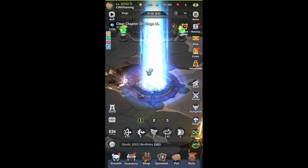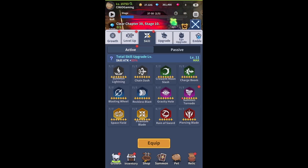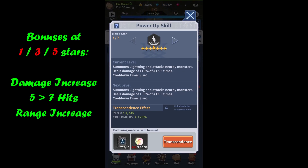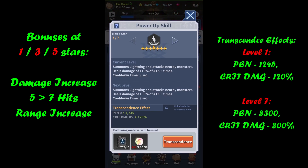Let's get that out of the way and return to the skills themselves. Going to growth and skills, I'll kick off with Summon Lightning and cover three perks as well as effects. When it comes to perks, we increase our damage, our heat, and our range. For effects, penetration and critical damage. Upgrading from one to five stars: increase damage, increase number of hits from five to seven, and increase range. Effects: penetration and critical damage.